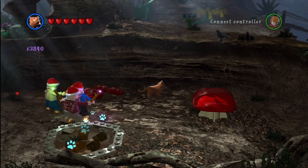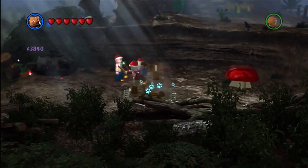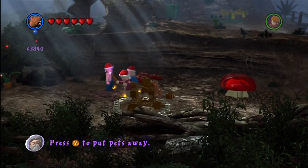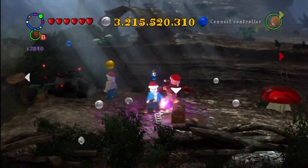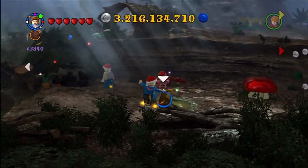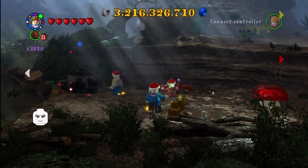Okay, this is back in that area below Hagrid's hut with the Thestrals. You just have to use any character that can dig — like the Neville variant that has the shovel, or you could use Crookshanks. And then it makes that chest appear, you hit it, and you get Padma Patil.